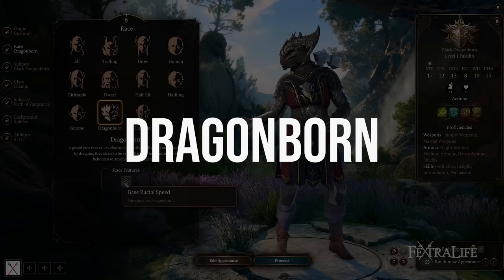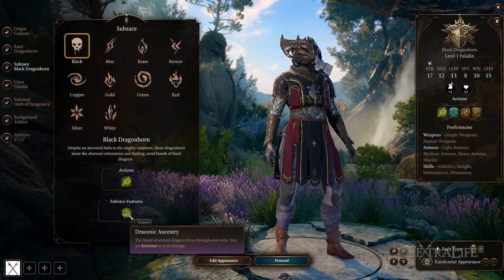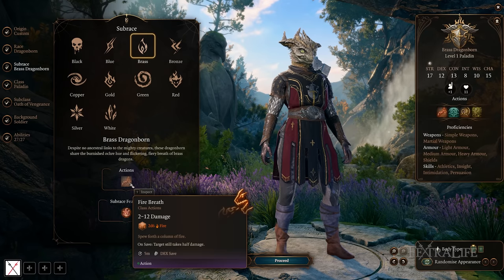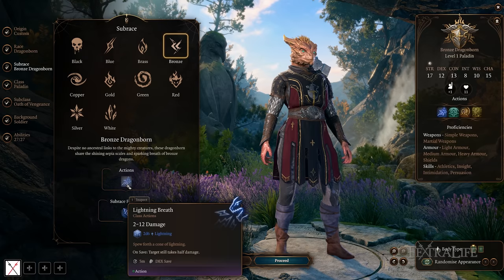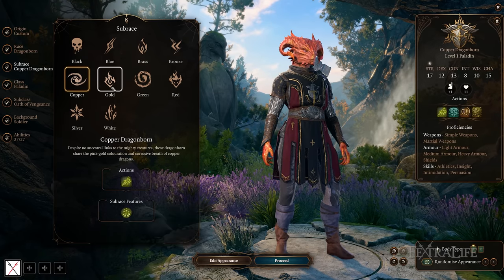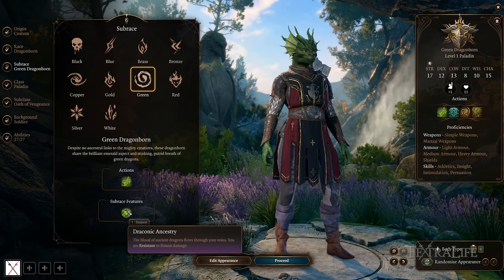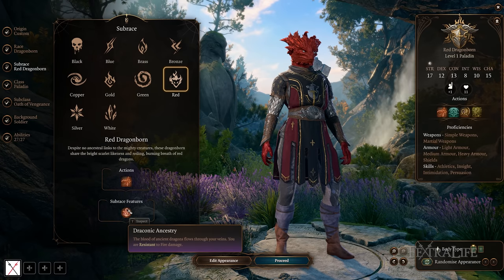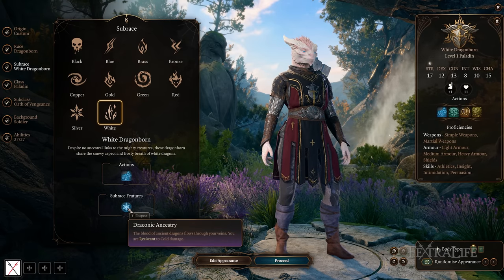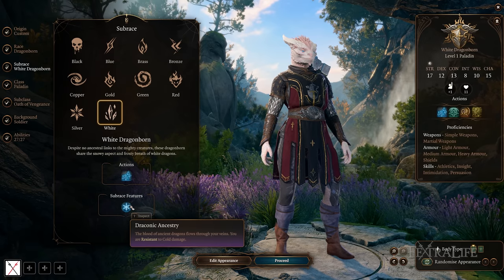Next comes Dragonborn. Dragonborn get to choose from many different subraces, and each subrace gives them a breath spell that deals damage targeting a specific ability. Take note of which ability each targets, because you may want one that covers an ability your class doesn't otherwise target. Each subrace also gives resistance to a specific damage type and, as you level up, increases your damage of that type. For example, White Dragonborn gets Frost Breath targeting Constitution, resistance to cold damage, and increased cold damage over time.